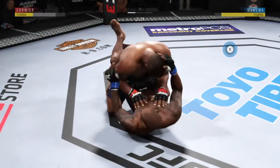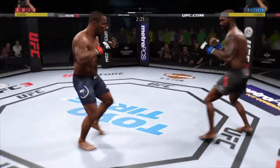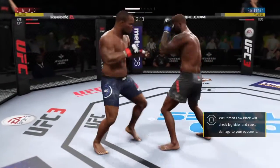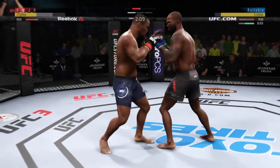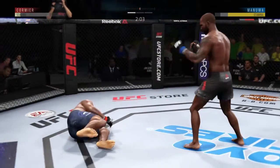Huge elbow to the head. In full guard. Good left hand. Manoa gets back up again. Huge hand! This could be it! Big left hook over the top. Hard uppercut to the head — he hurt him, he left him. Liver kick!